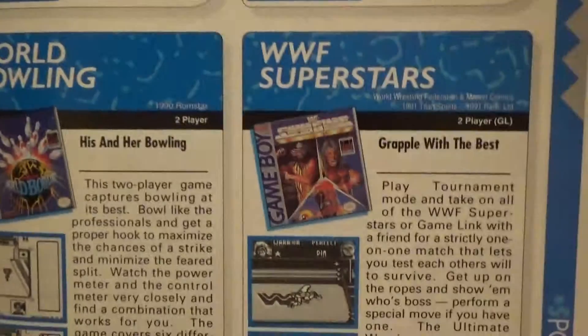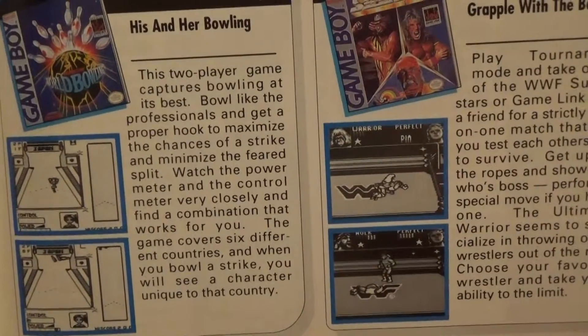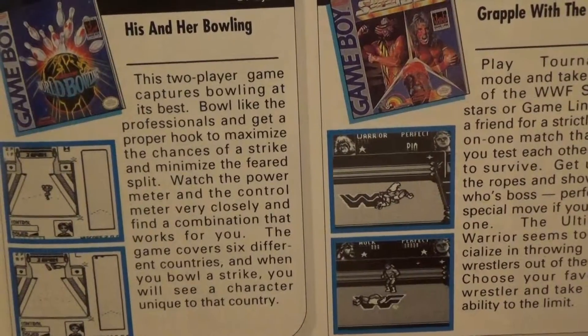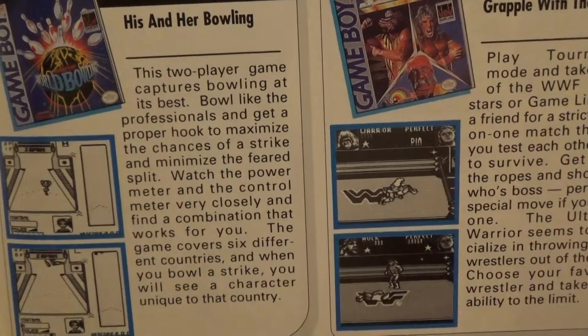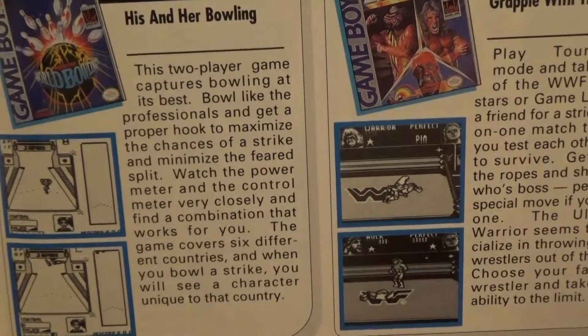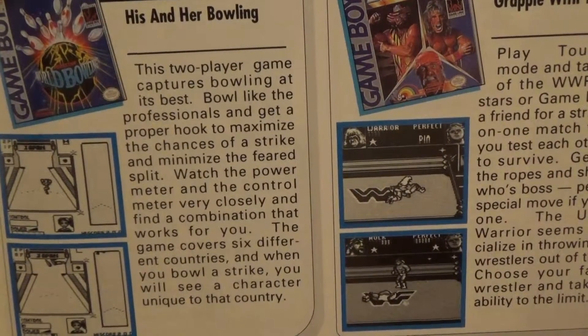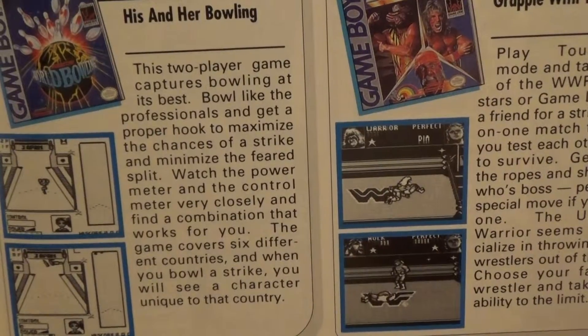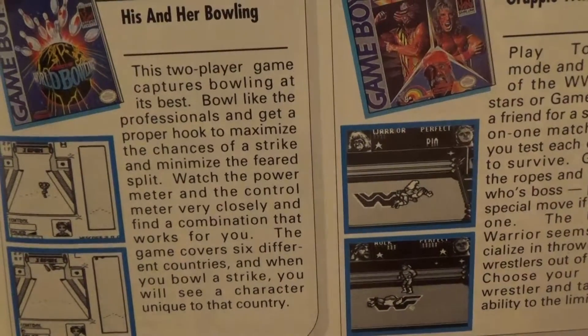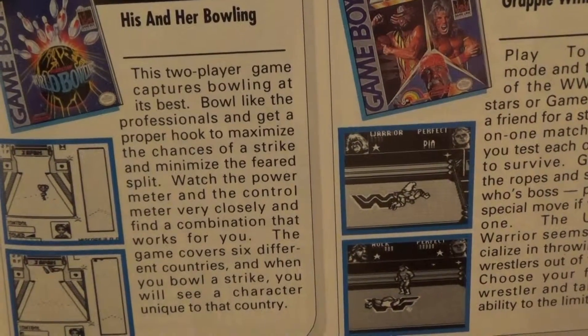Next up we have WWF Superstars, a two-player Game Link game from Titan Sports, LJN, and Rare. Grapple with the best. Play tournament mode and take on all of the WWF Superstars, or game link with a friend for a strictly one-on-one match that lets you test each other's will to survive. Get up on the ropes and show them who's boss. Perform a special move if you have one. The Ultimate Warrior seems to specialize in throwing other wrestlers out of the ring. Choose your favorite wrestler and take your ability to the limit.